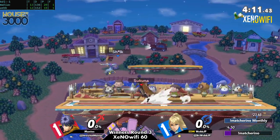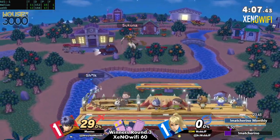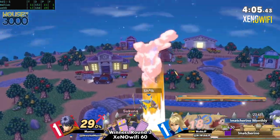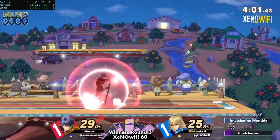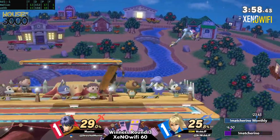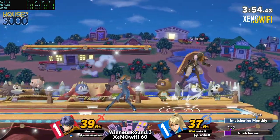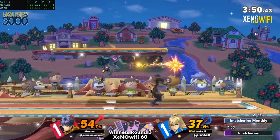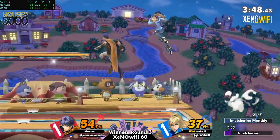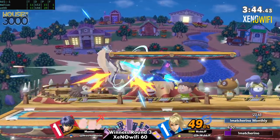One stock apiece, and the first stock has usually been going to Maniac — hopefully Webb can break that cycle. Just two hits from Maniac basically evens up the percent, after Webb was just chipping and poking at him.